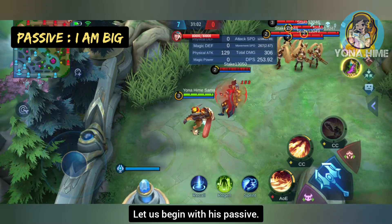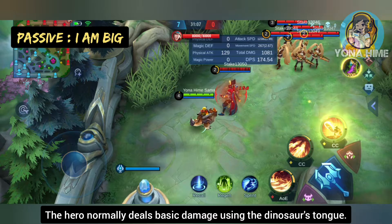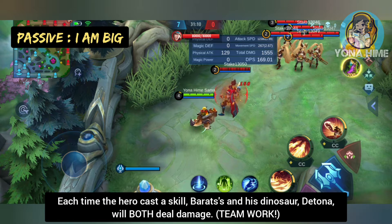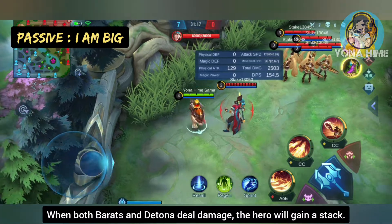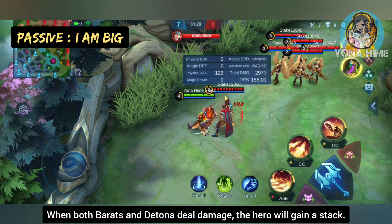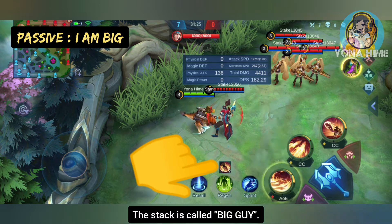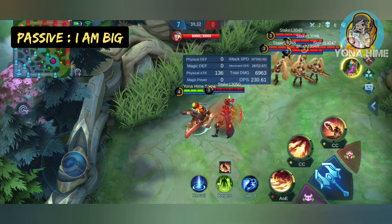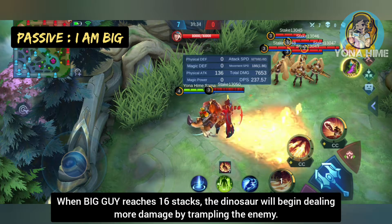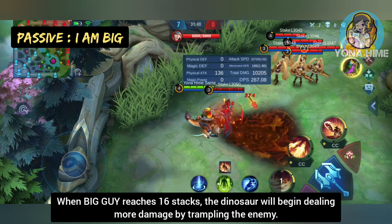Let's begin with his passive. The hero normally deals basic damage using the dinosaur's tongue. Each time the hero casts a skill, Barats and his dinosaur Detina will both deal damage. When both Barats and Detina deal damage, the hero will gain a stack called Big Guy.